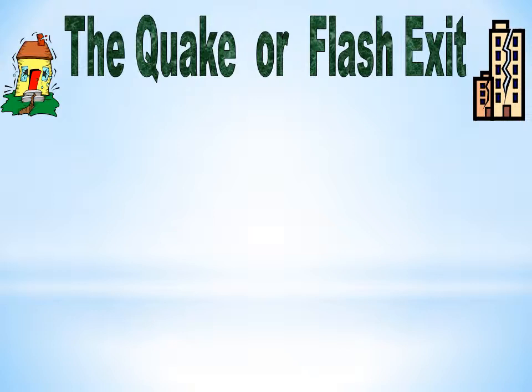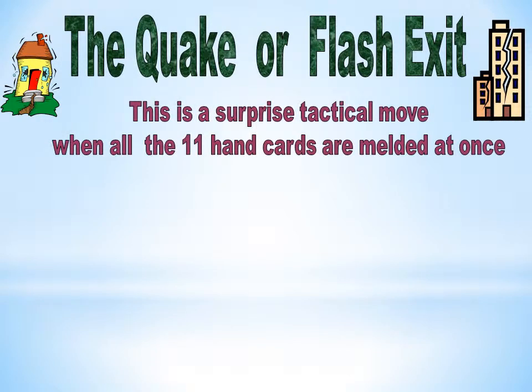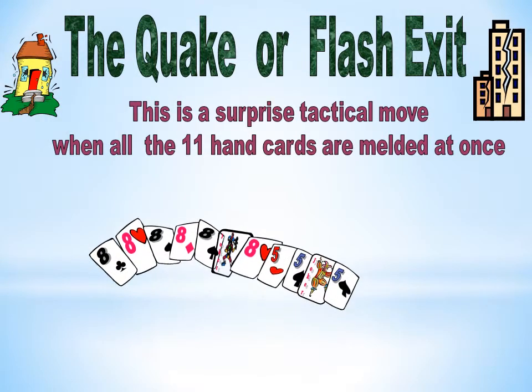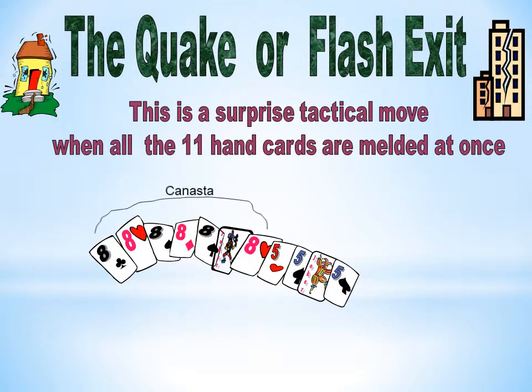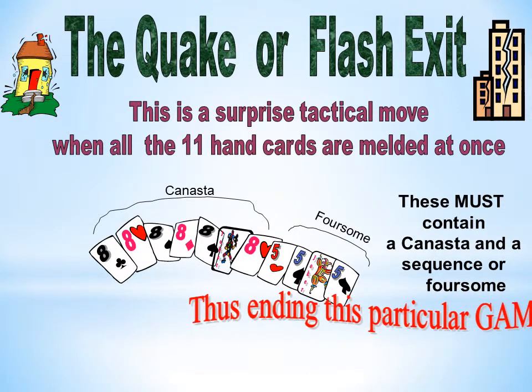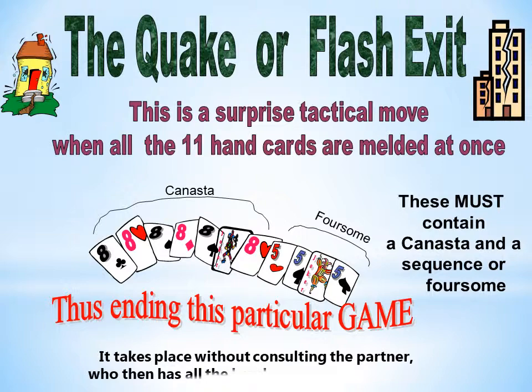The Quake or Flash Exit is a surprise tactical move when all 11 hand cards are melded at once. These must contain a Canasta and a sequence or foursome, thus ending that particular game. It takes place without consulting the partner, who then has all the hand cards counted as positive score.